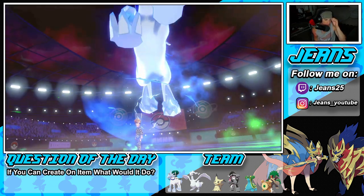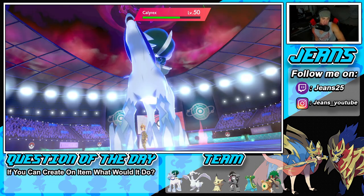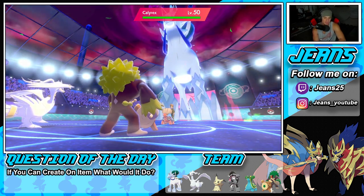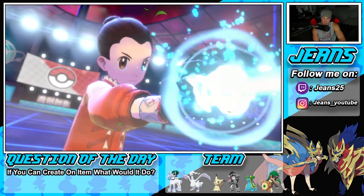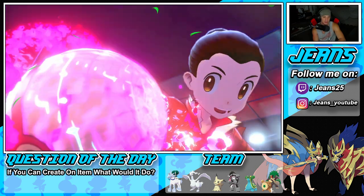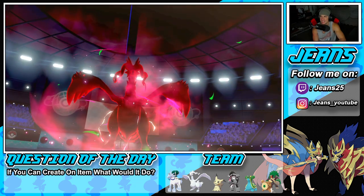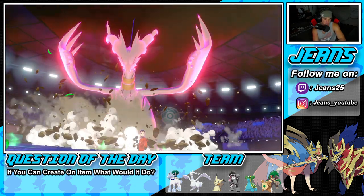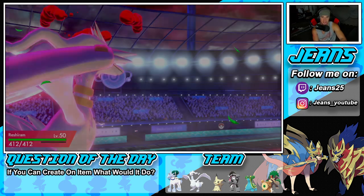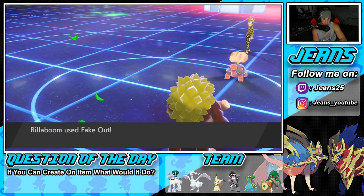It looks like Calyrex is going to Dynamax. If we get off this Fusion Flare we should be able to rip into it, but I don't know. Calyrex is plus one — it's going to do big damage and might just take out my Rillaboom. This first battle is not looking too hot. My boy Obstagoon did some work turn one with that Knock Off on Indeedee, but the Trick Room went up and Glacial Lance followed. That combo is OP in Trick Room — it's just ridiculous.